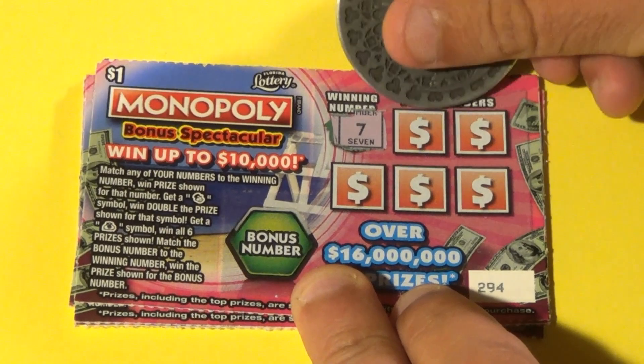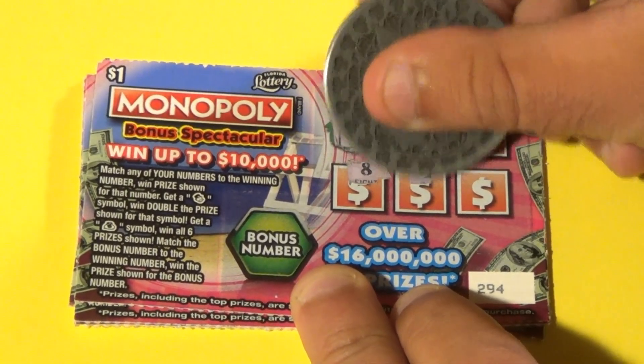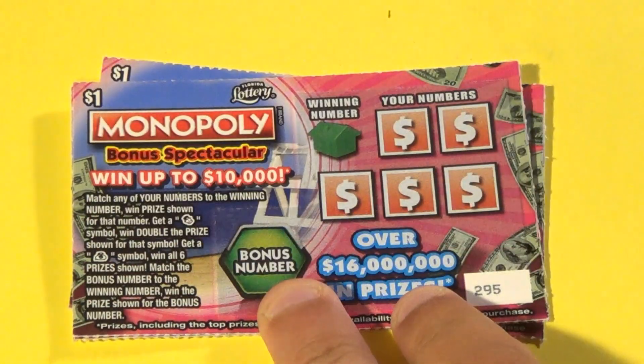Starting on ticket 294 — we're looking for a 7. We have 18, 11, 8, 1, and 16. The bonus is a 9. The first ticket is a loser.